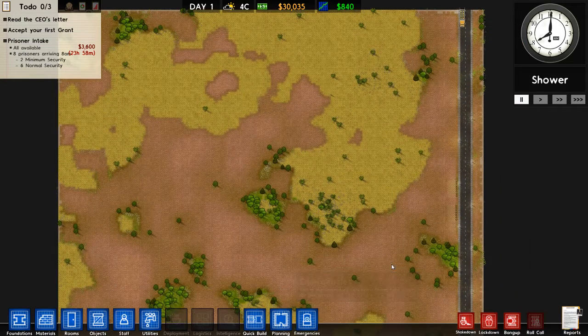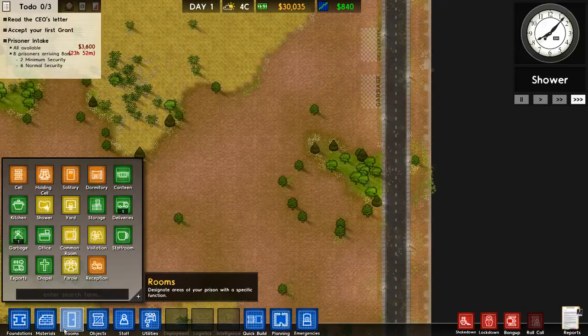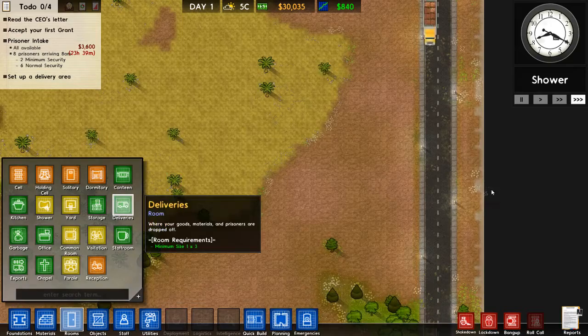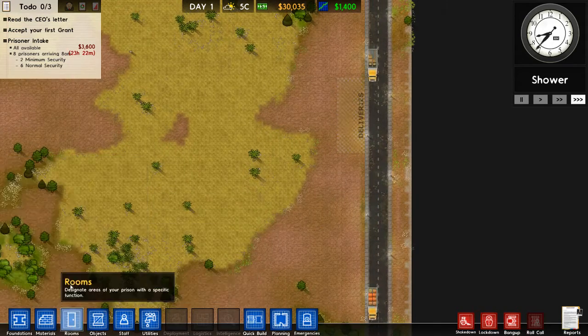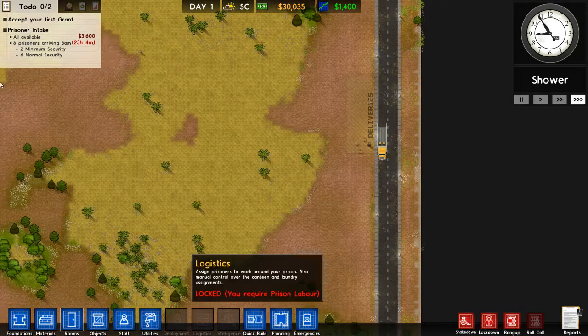Hello and welcome back to Prison Architect. I lost the save to my previous game so we have to start all over. Firstly, let's quickly remove these rooms and put delivery here. You can pause and read the tutorial if you want — it basically explains how to play the game.